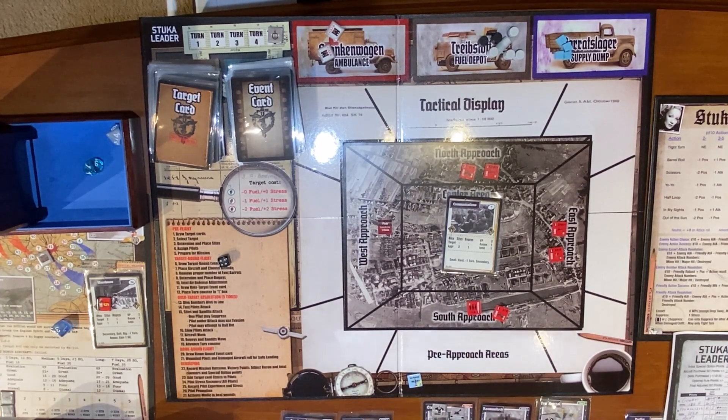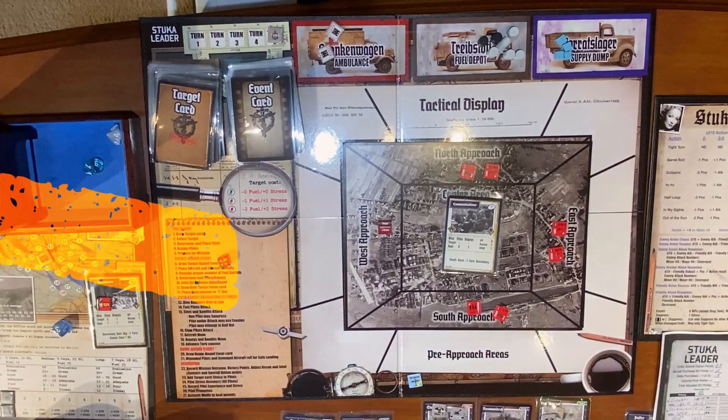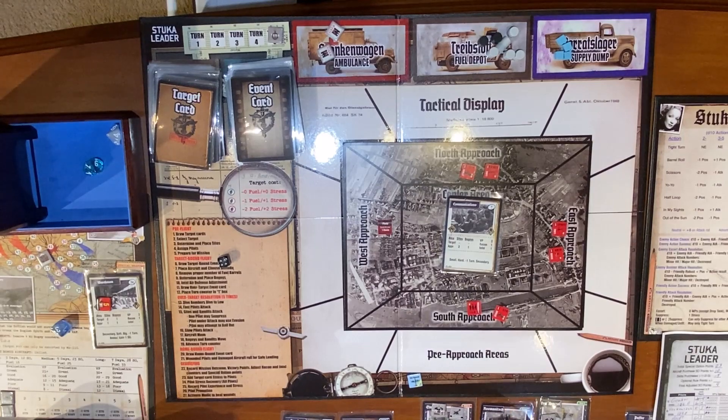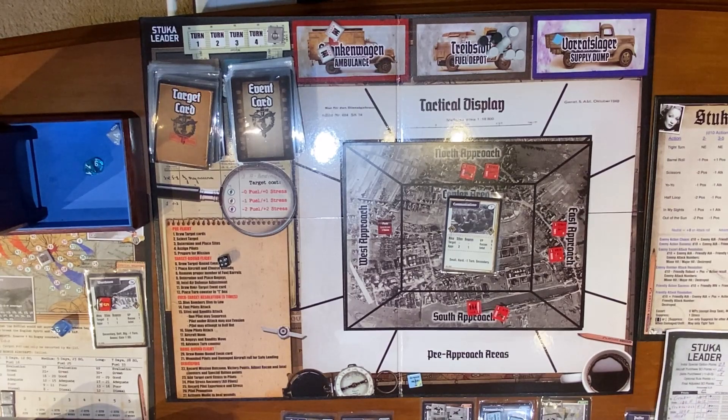I have four SO to spend. We're going to load a PC 500 in here along with his little guys. Rosmanich is carrying a PC 500 — he's actually going to carry two of them. That is four weight points so he is full. One, two, three — special weapons. Have to remove three SO.